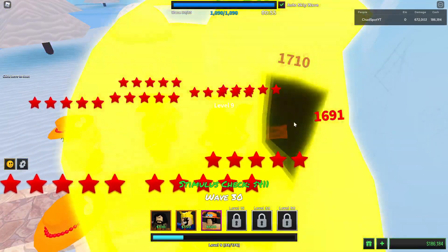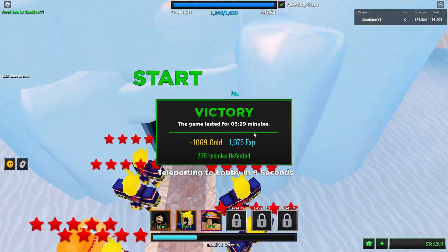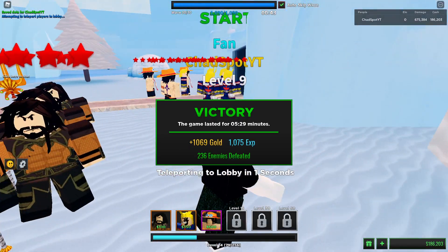1300 HP on the bosses - pretty easy. We got a thousand gold, not bad! We're stacking up the gold boys. Looks like we still have about 20 minutes to the new banner, so let's run it back real quick and get the next story mode down.